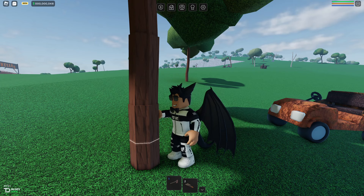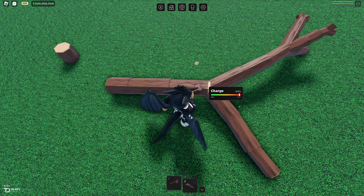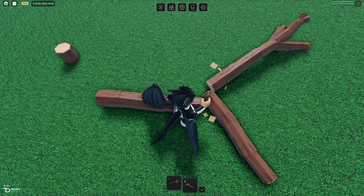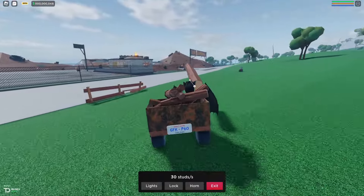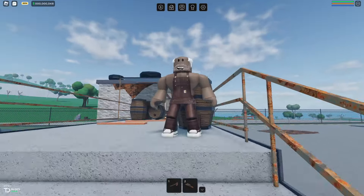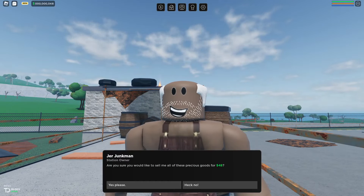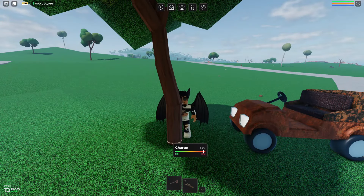In this video I'll be showing you a new game that's just been released called Oaklands. It's like Lumber Tycoon 2 and Refinery games merged into one, because you can mine and cut down trees. There isn't much to it currently because it has just been released, but there is a simple tutorial option that teaches you how to play.